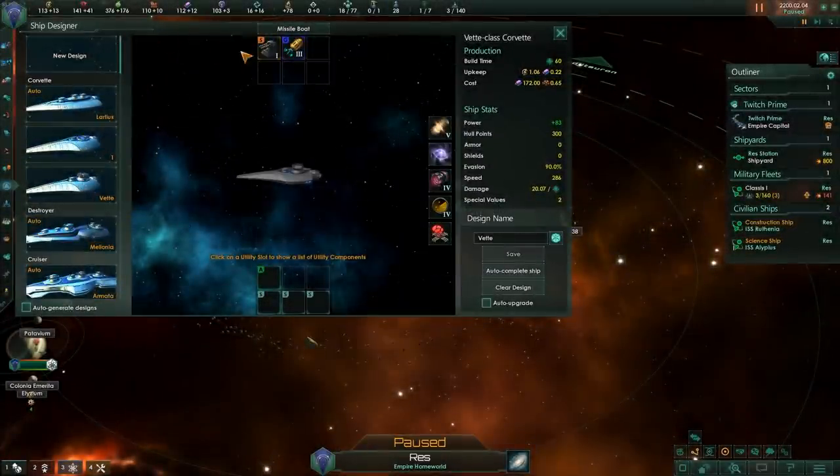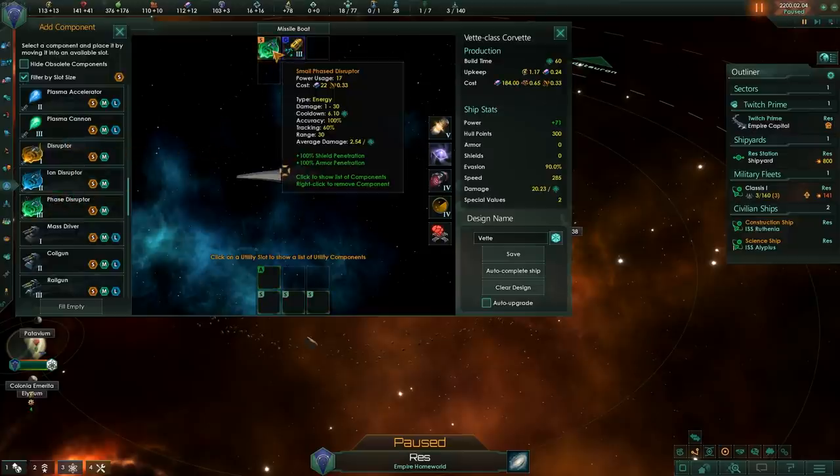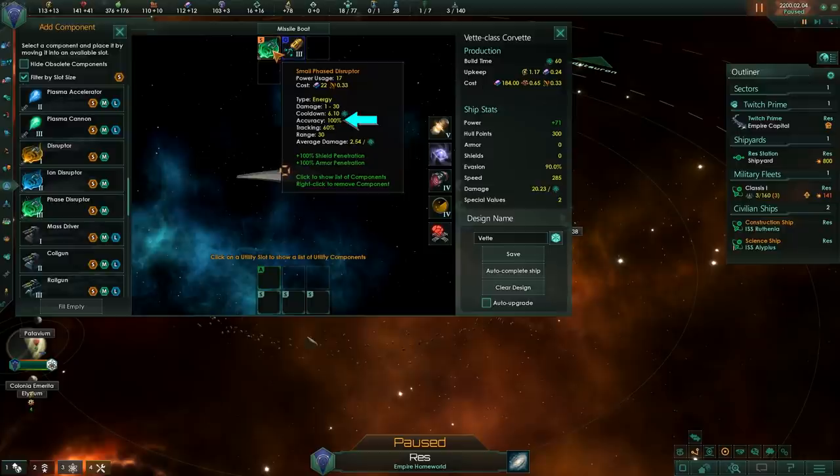Now let's look at some other weapon types. There are some penetrating weapons in Stellaris. These weapons ignore all shield and armor and do direct damage to the hull. Getting back to our League of Legends analogy, these penetrating weapons do true damage. They have full shield and armor penetration with 100% accuracy and a fairly decent tracking. However, they do substantially less damage compared to their kinetic and energy counterparts. Also, they have a wide range of damage, which means the damage will depend on dice rolls more than usual weapons. Over the course of a long fight it will average out, but the RNG factor is something to keep in mind.